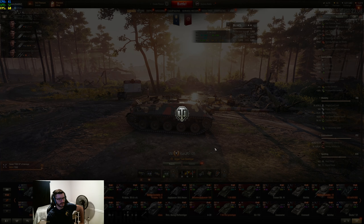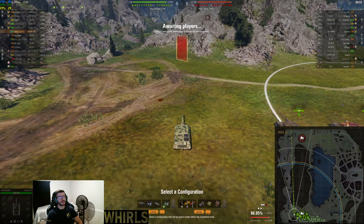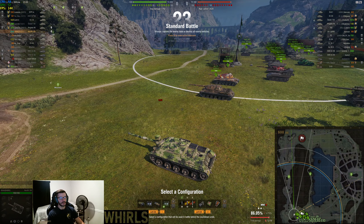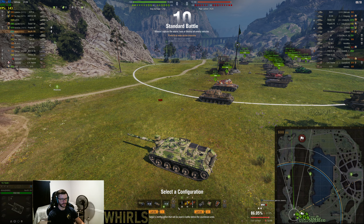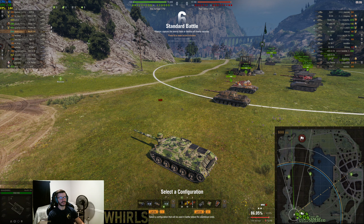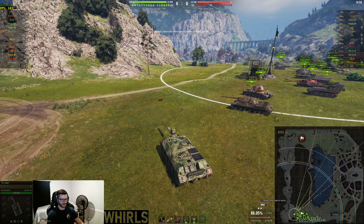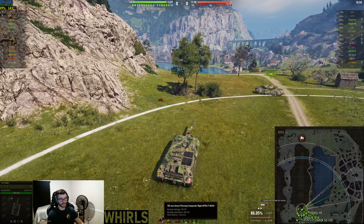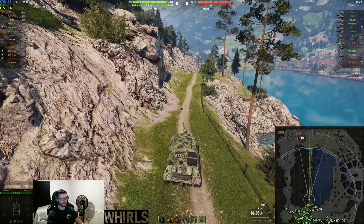One more thing to mention: the concealment on this vehicle is absolutely insane. If you're stationary you're basically invisible — 48 concealment — and we're not even running low noise exhaust or anything like that. I run rammer, optics, and the aiming device. No second configuration, just the one, and I run rations. I like APCRs more than HEAT, but HEAT is necessary when facing tier 9 and 10 heavies — 330mm penetration on the HEATs and 268 on the APCRs. And look at the shell velocity on the APCRs — absolutely incredible.